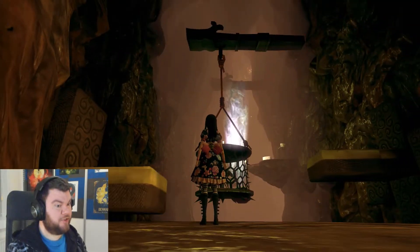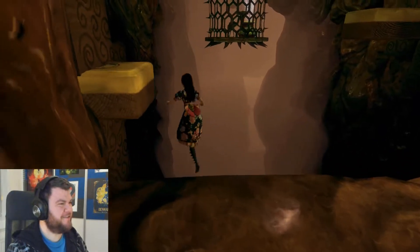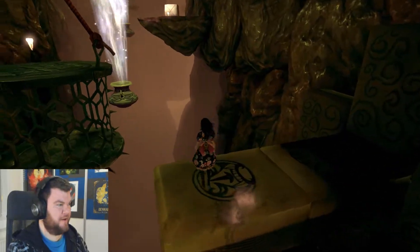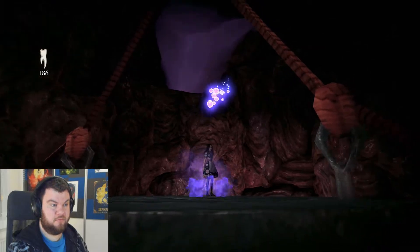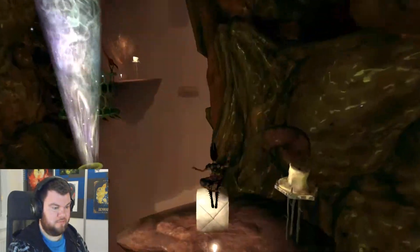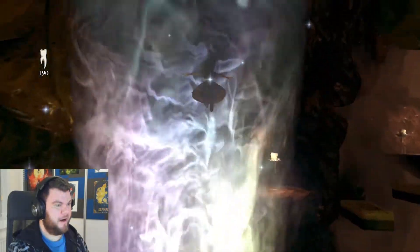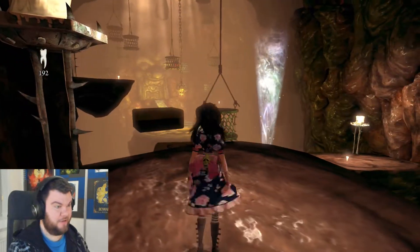Look, my favorite part - jumping! Okay, let's just jump this. Don't worry, aunt - I will save you, I think. Or just maybe ignore you. Alice, your mind is weird, but that's fine - you are Alice in Wonderland.